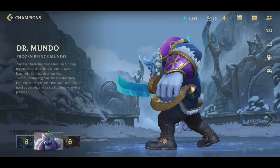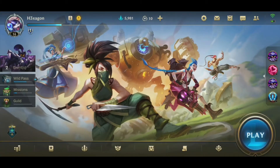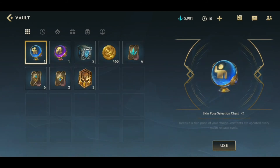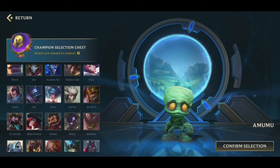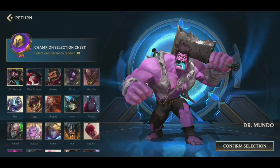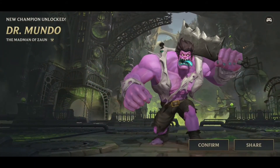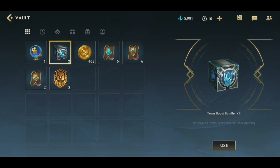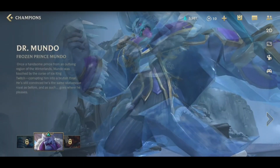Before that, I will test it in a normal match before going ranked again. By the way, I also bought Shivana's normal character, so I can play her too. And this is Dr. Mundo — the normal one — and this is his skin.